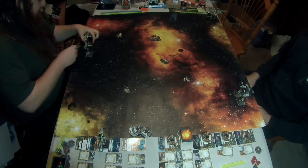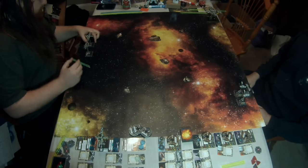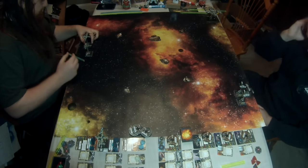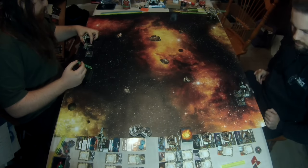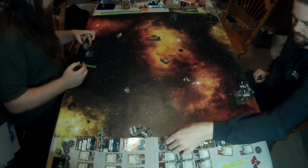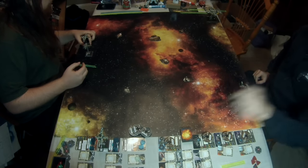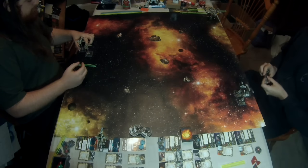On a hit or crit, remove that stress token and deal one face-down damage card. Not too bad — pretty cheap upgrade, pretty cheap little ships, kind of annoying. And then there's the unhinged TLT Y-Wing; all he's got is the turret and the unhinged astromech. Cheap, but utilitarian. And I'm a big fan of the Clone Wars.